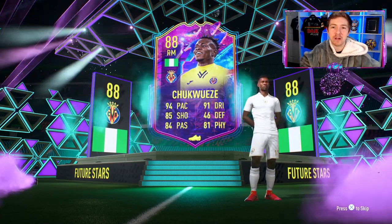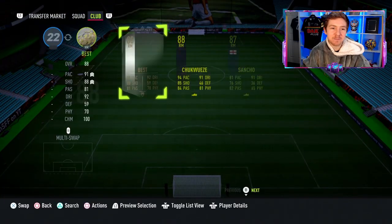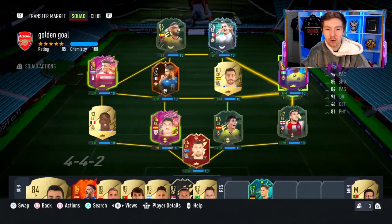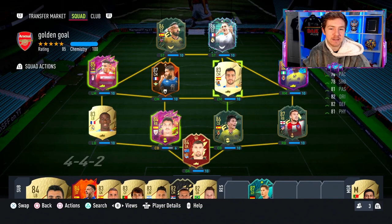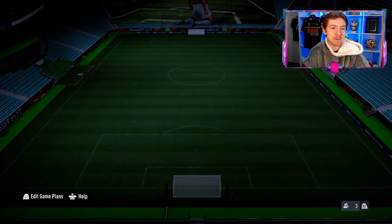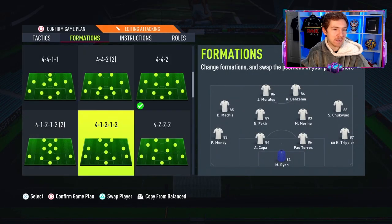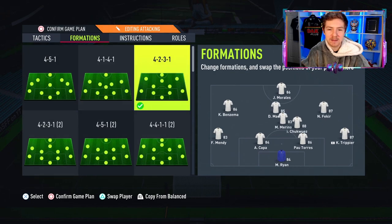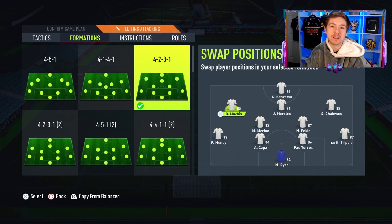One thing I like about this card straight away is the fact that it has been upgraded in the weak foot department. His normal card has a two-star weak foot; this item has a four-star weak foot, which is great to see. I've also just noticed he's got high-low work rates, so I really don't want to use him as a right mid. In game we're going to switch to 4-2-3-1 and use him as a right attacking mid. He's going to be playing in that right mid role and hopefully he'll do a really good job there.